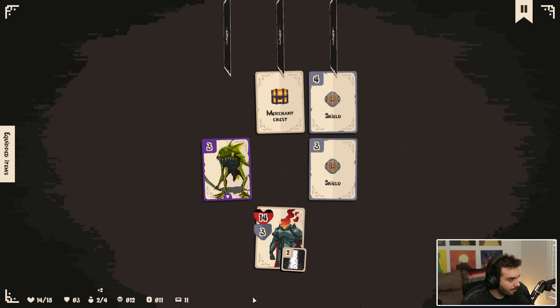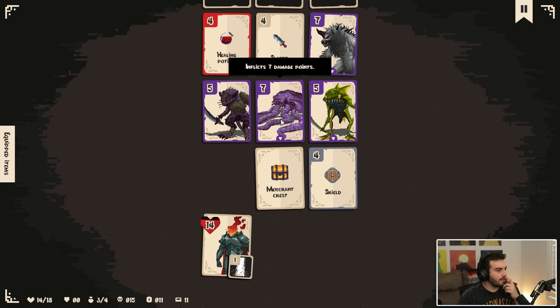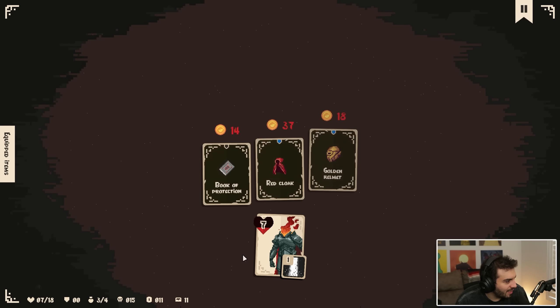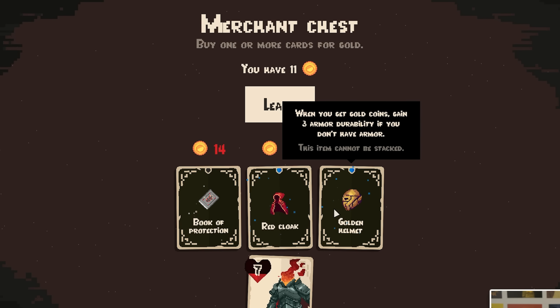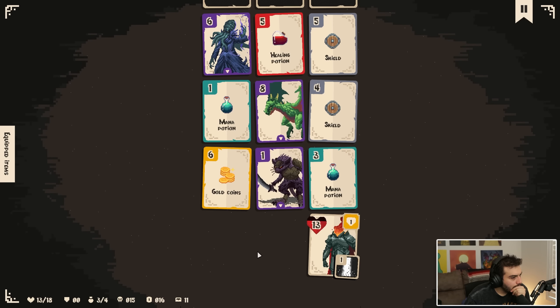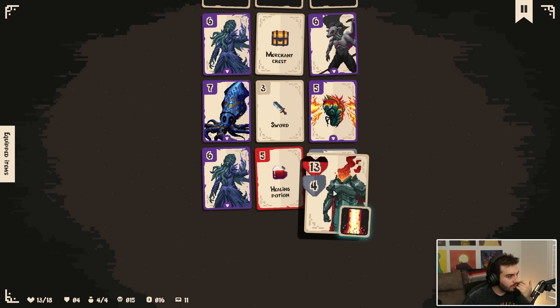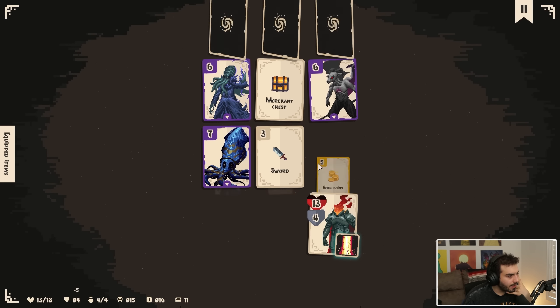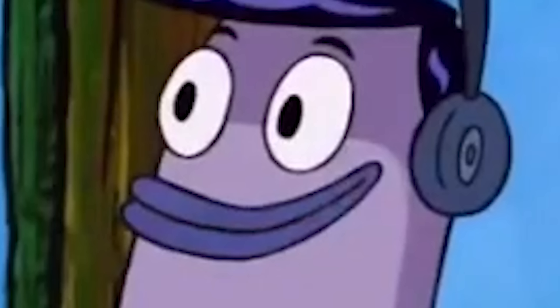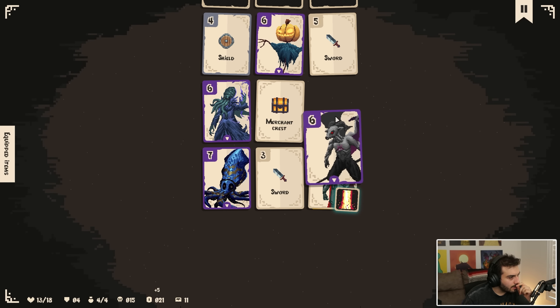I'm going to fight this because I kind of want the skull. Seven damage is actually quite a lot. I know I can't even buy these. I'm going to kill the dragon. I want the shield — the shield's kind of nice. I don't know how greedy I really want to be. Five shields — kind of nice, it's for free. Can I get to the merchant chest? Take the three, do this. I'll take the six here — he only does one though because I can take the sword. What the fuck is that? I think I'm fighting the giant.